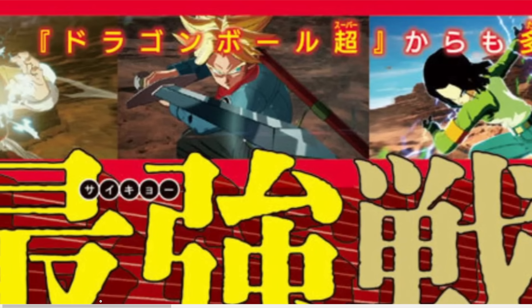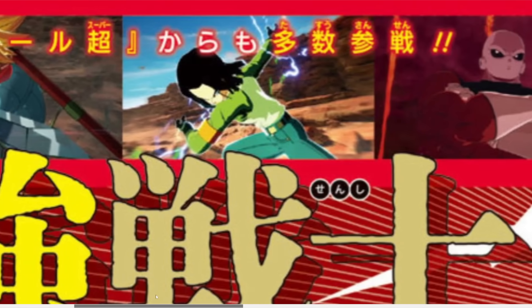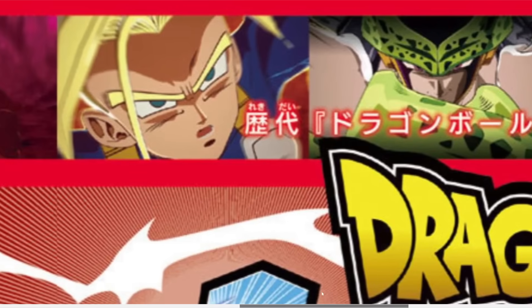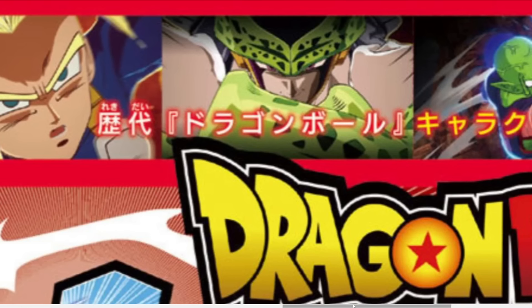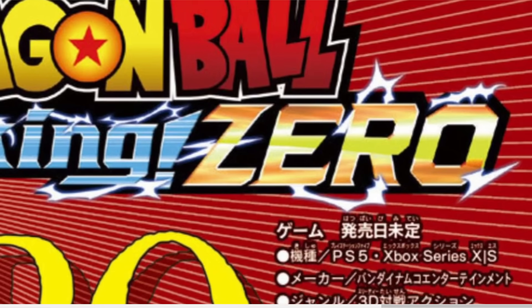Dragon Ball Z Budokai Tenkaichi gave Broly super armor for some of the weaker characters, which made the game interesting in my personal opinion. We have Dragon Ball Super Trunks again — we've seen that image before — same with Android 17 and Jiren. There it is once again: the Heat Dome Attack from DBS Trunks. And here is Perfect Cell — it seems like he's utilizing the Perfect Barrier. I really want to know if any ultimate attacks can overpower the barrier attacks in this game.